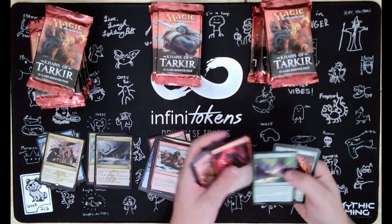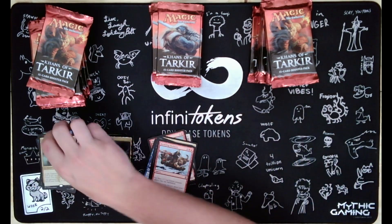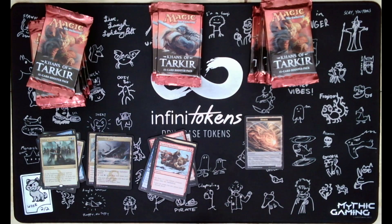Burnaway, Seek the Horizon, Heir of the Wilds, another Sultai charm, and a morph token. I think that's our first token - it's just been land cards.